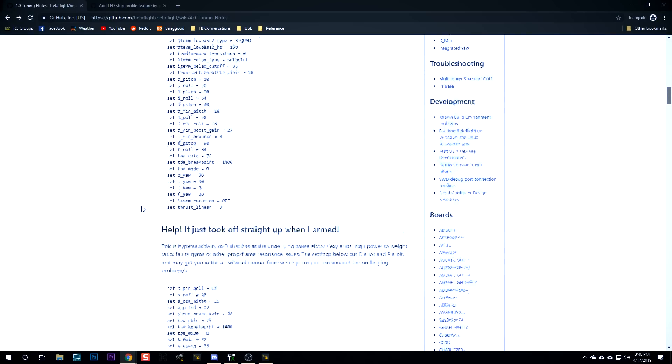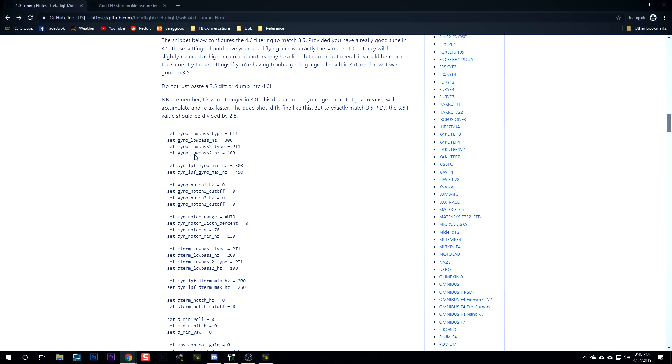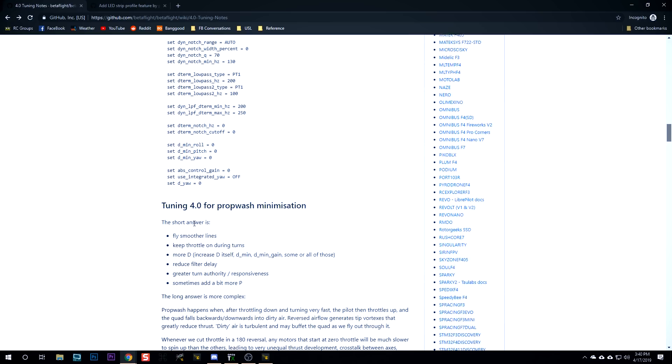If you don't like how Betaflight 4.0 flies, definitely check out some of the tuning suggestions, including one that says 'I've got a perfect tune on 3.5 and I just want it to fly the same.' If you put that preset in, you should be able to reuse your 3.5 PIDs and get approximately the same feel. I did my first real deep dive into 4.0 yesterday, flying the same quad on 3.5.7 and 4.0 and trying a bunch of the 4.0 presets. Maybe it's just what I'm used to, but I kind of like 3.5.7. I'm going to give 4.0 a fair chance if only so I can report on it for you.